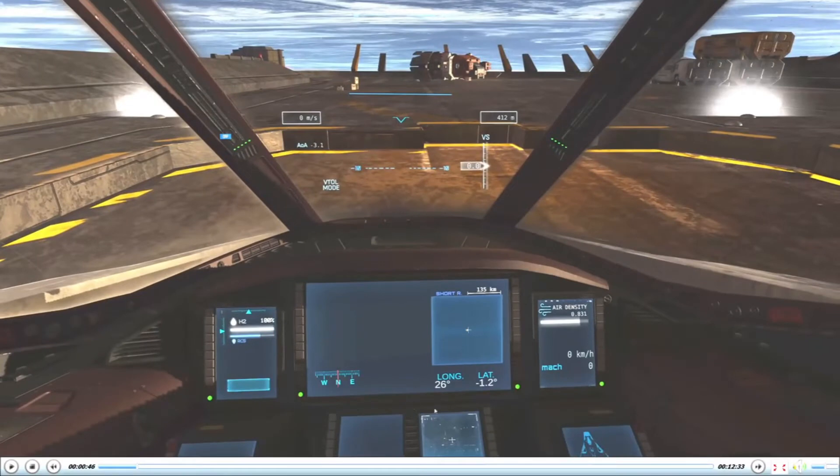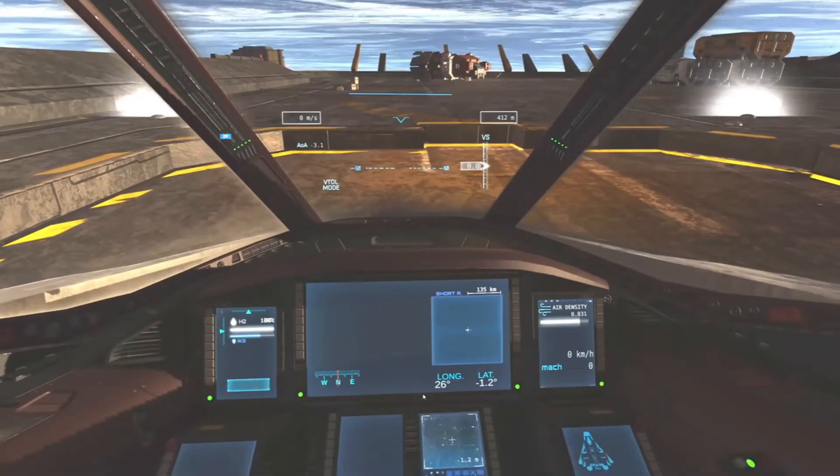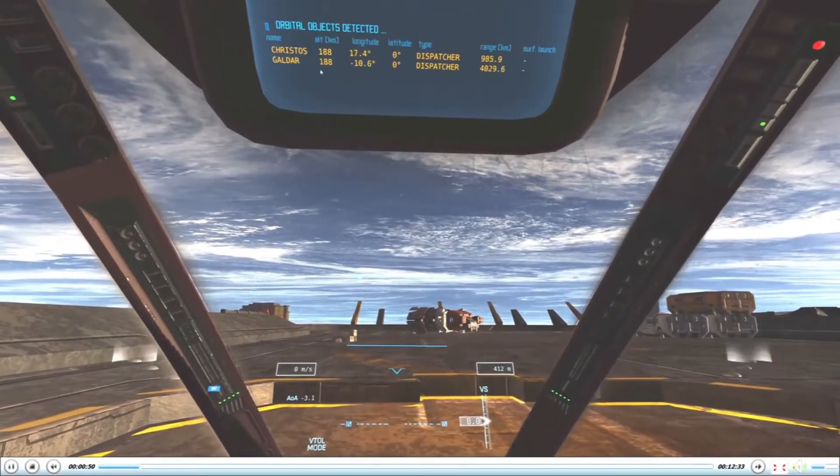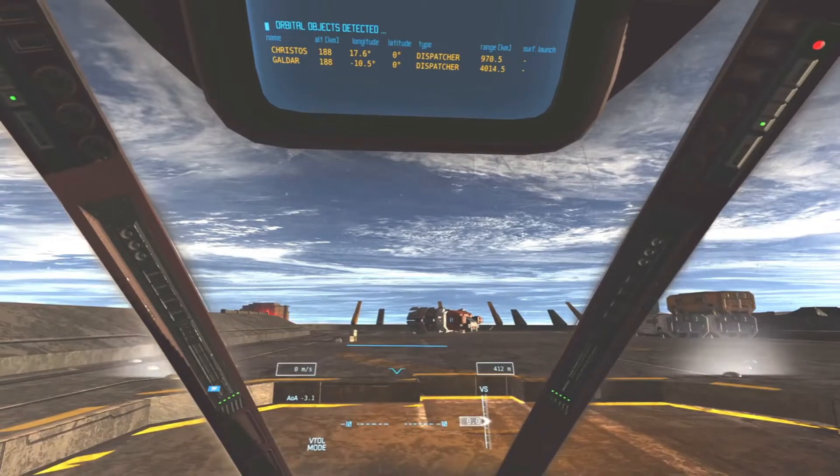We are at 26 degrees longitude, and for stations at 188 kilometers I've found that about six and a half degrees of separation is optimal for launching to them. So that means that when the station is at 19 and a half degrees longitude, that is the correct time to launch.